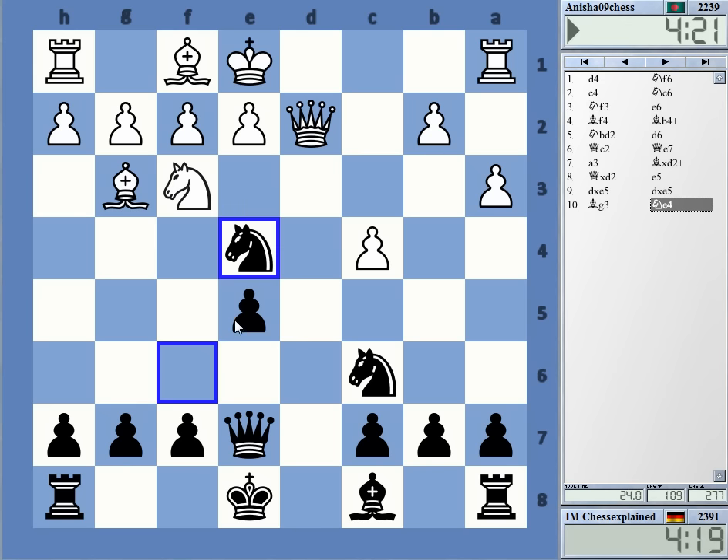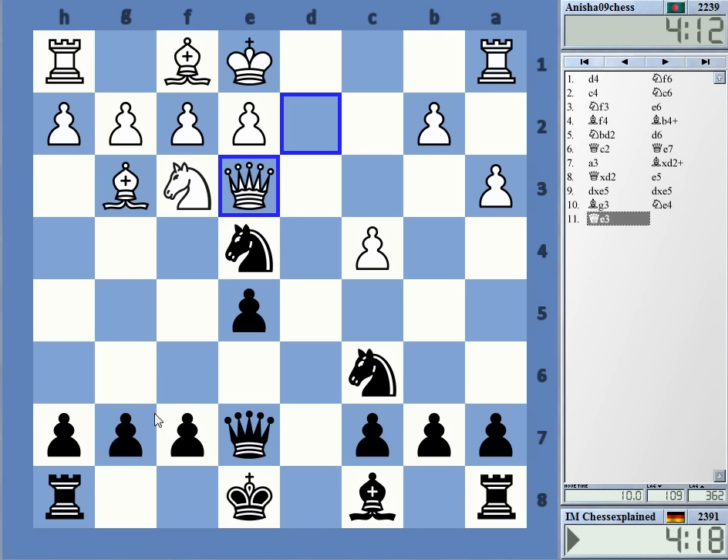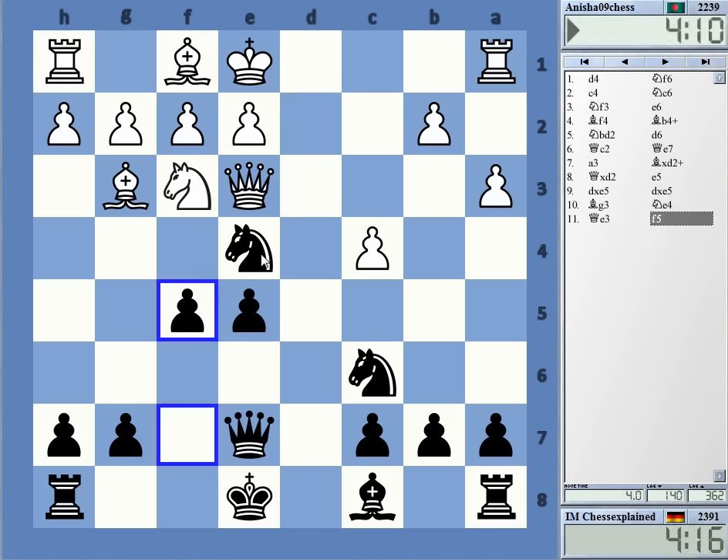Ne4 is an interesting choice, let's do that. Qc2, Bf5 looks very attractive for Black. And Qe3 — yeah, I go f5 was my idea. Let's go f5, just trying to limit White.